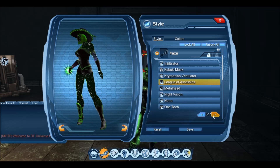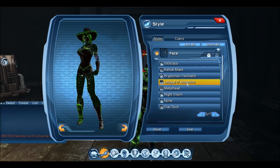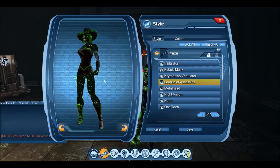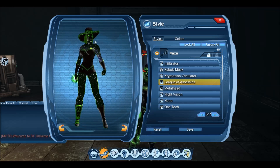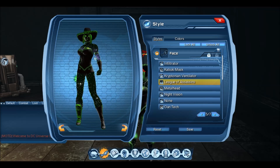For the face part, it's the League of Assassins mask. This drops from the League of Assassins content itself. My character has always used this part since I got it, so it's kind of like a trademark style for me — mainly because I like the marks that come down over the eyes.